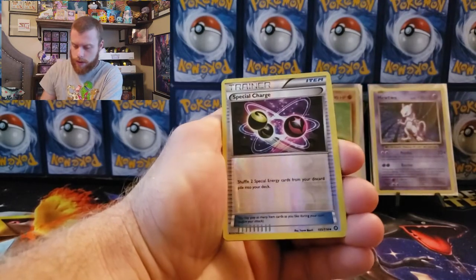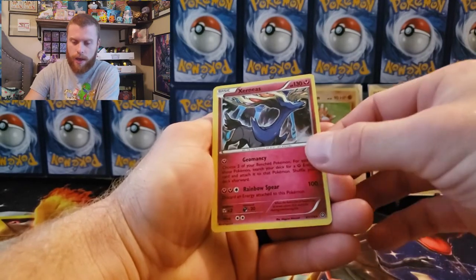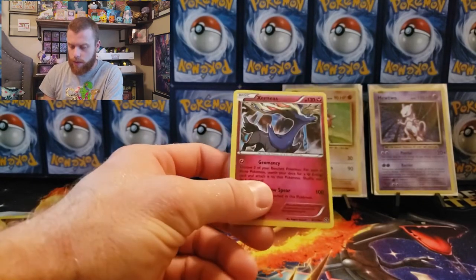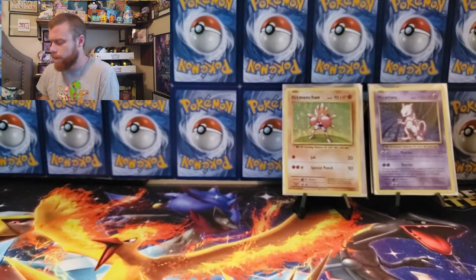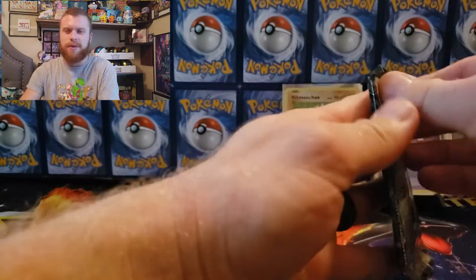Steam Siege: Special Charge and an Exeggutor holographic — so that's at least a hit. I don't know if that one's worth anything, but it's a pull, so I'll take that.